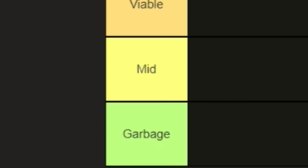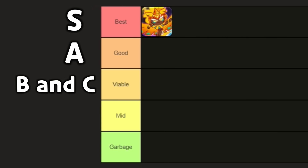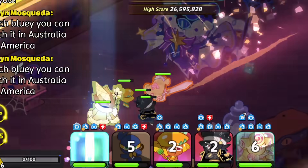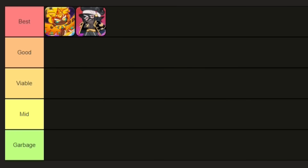I labeled my tier list like this. If you like seeing letters instead, the top tier's S tier, the second one's A tier, the third one's B and C tier, the fourth one's D tier, and the final one's F tier. I'd say Captain Caviar's second place for the best DPS in this game mode. He gives a defensive debuff to the enemies and also does massive damage to bosses. He's going into the best tier. These cookies are ordered and ranked from left to right — for each individual row, the further you go to the left, the better the cookie is.